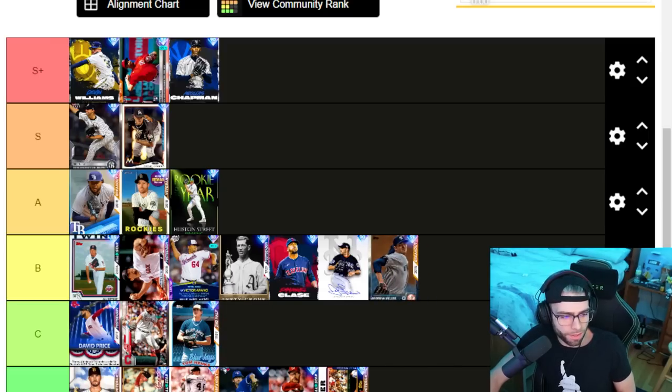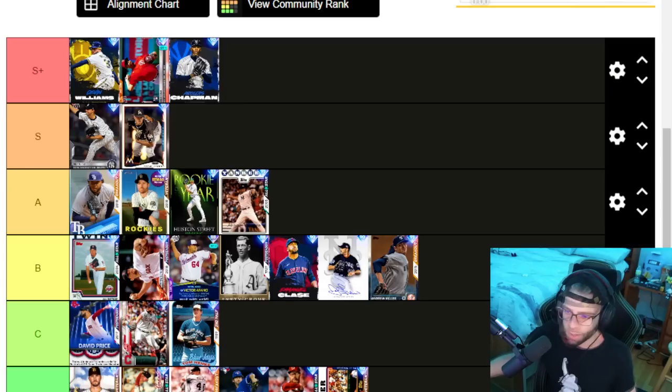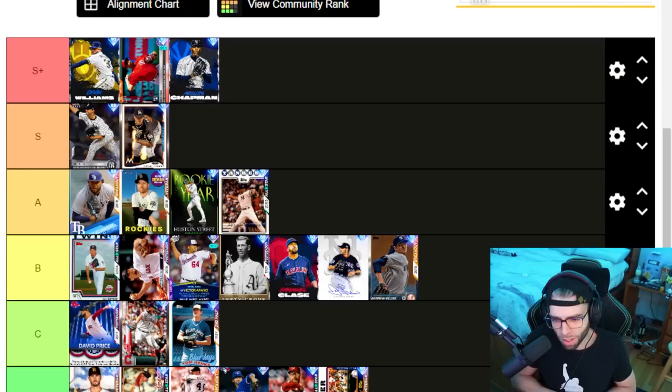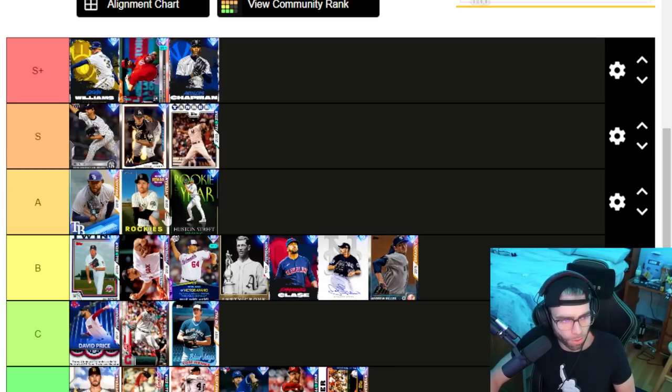Mariano Rivera — I love this card's control and hits per nine. I wish he was in my bullpen, about to put him back in. If he had a changeup it'd be perfect, but cutter, four-seam, sinker, slider — not bad at all. He's honestly good across the board. Actually giving him S tier — I think he's an S tier pitcher, I like him a lot.